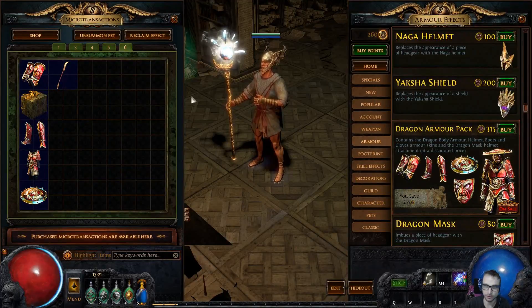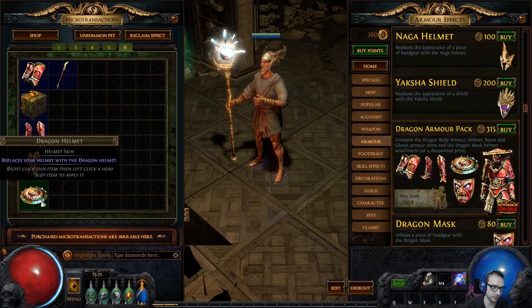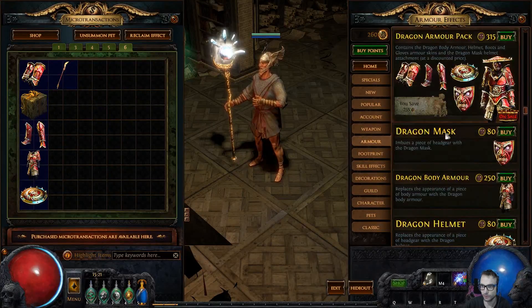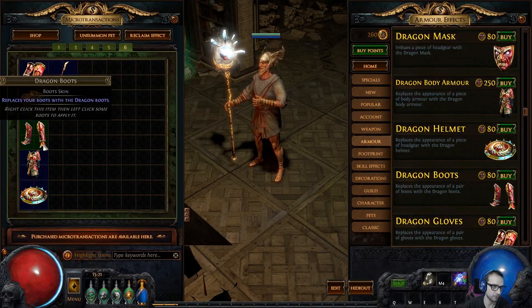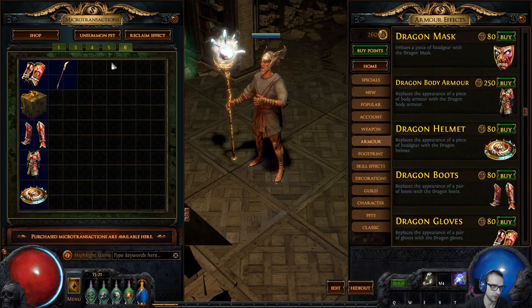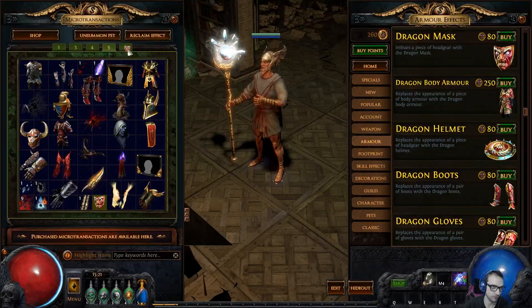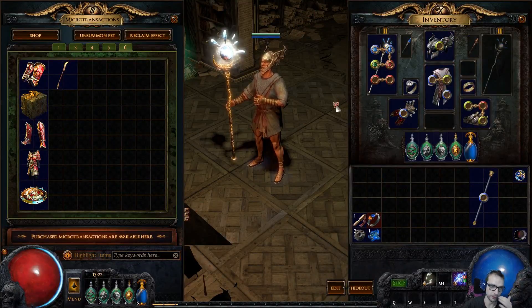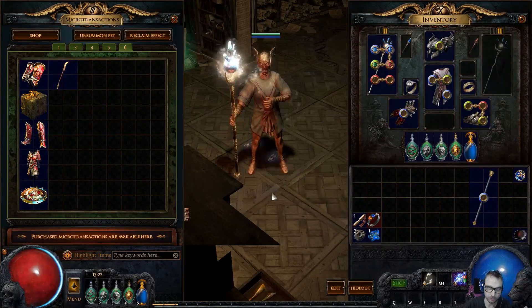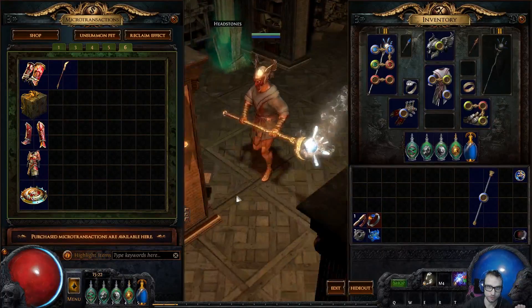I also bought the staff separately since it's not included, but I really like it. The dragon helmet is one of the things I really like here. The body armor, boots, and everything else do a nice job as well. The only thing that doesn't do a great job is this mask. Honestly it makes no sense — let's take a look. The mask itself is pretty cool, look at this.